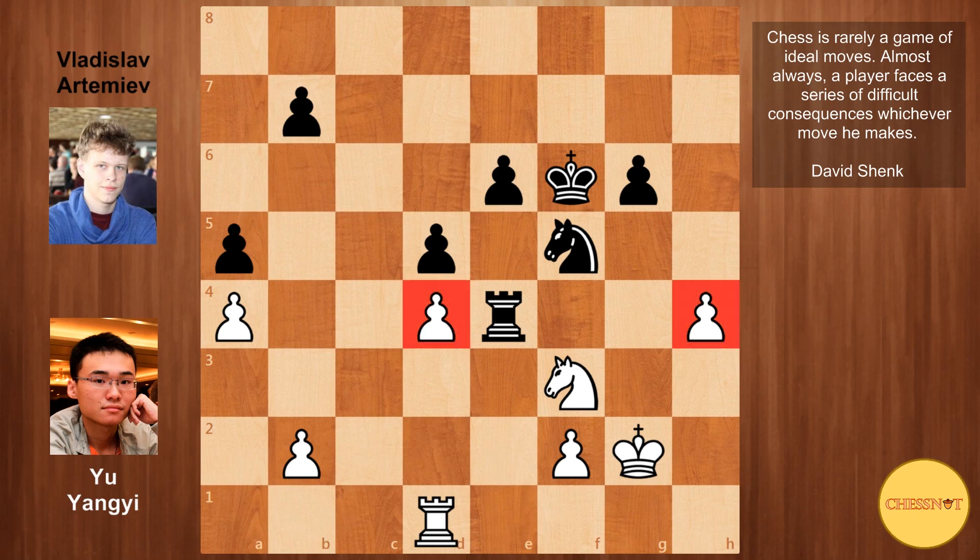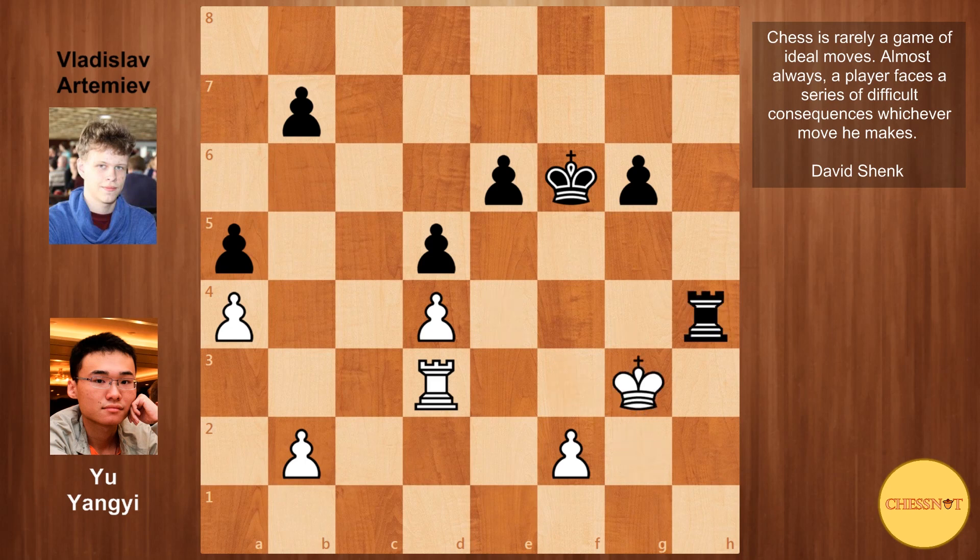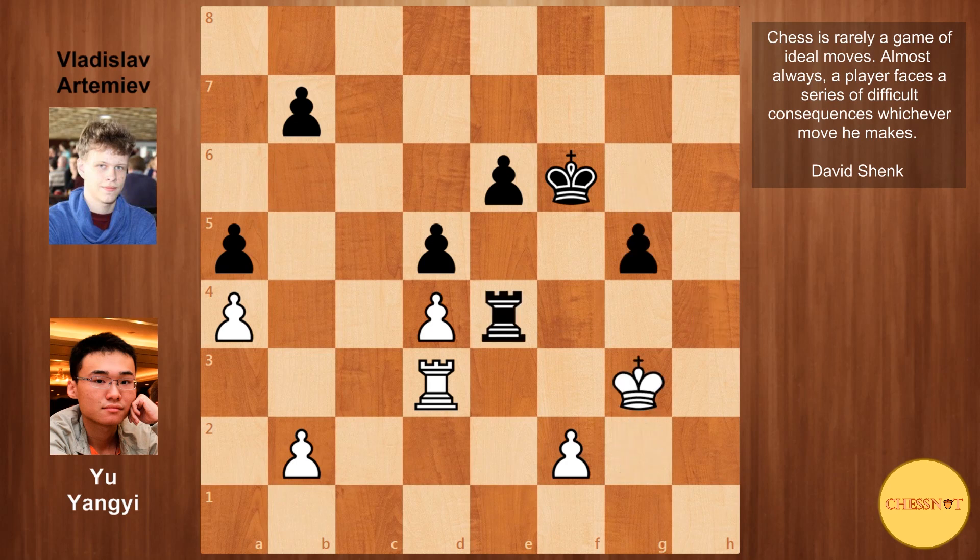Black is doing very well in this endgame. Artemiev played knight to e7, king g2, and knight f5 — further improving the knight, where it looks at both of these pawns. There is no defence for white here — he played rook over to d3. If he tried to defend the h-pawn with king to h3, then black goes rook e2, double attack on f2 and b2. Very difficult position to defend for white. Yu Yangyi played rook d3. Knight takes h4, king g3, g5, king g2, rook back to e4, king g3, king to f5, king g2 — not much that white can do with this very active rook of black's.